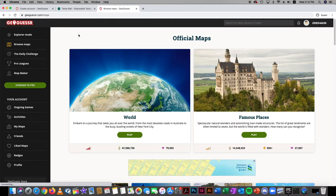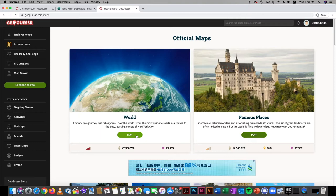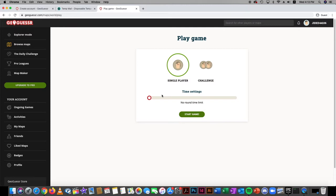Click the GeoGuessr logo and today we'll be playing the World map, so it could be anywhere in the world. We also want to mention a really good YouTuber for GeoGuessr — his channel is GeoWizard. He's absolutely insane at guessing. You can set a time limit in the settings, but you need Pro to challenge friends, so single player only.